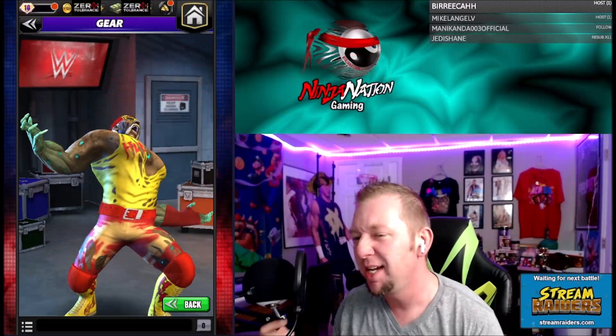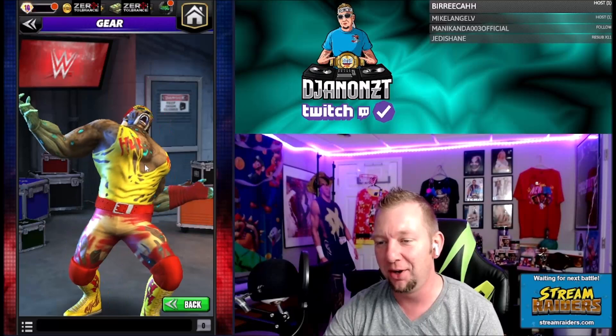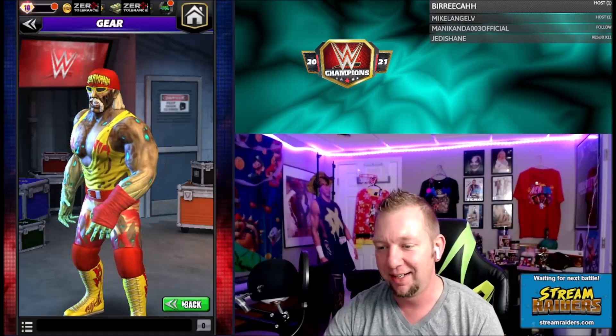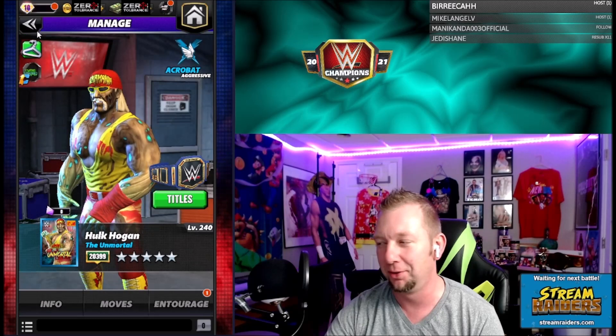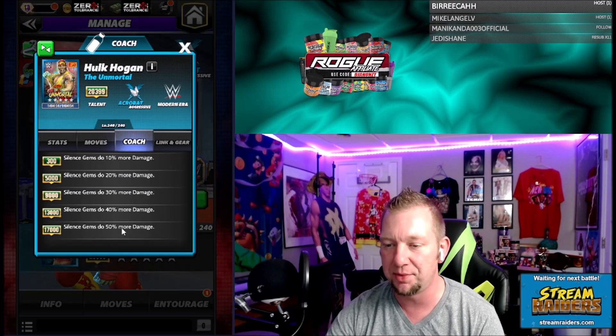Ladies and gentlemen, what is going on — my name is DJ and we're back with WWE Champions and another five-star silver character gameplay preview video. Today we got a special one because it's Hulk Hogan — Zombie Hulk Hogan — and he's got some green hulk hiding underneath all this shredded red and yellow. He's got no gear and he is the Unmortal Hulk Hogan. I'm not sure that's what I would have went with but I don't have anything better to offer.